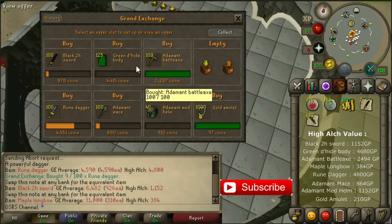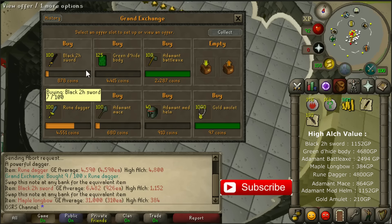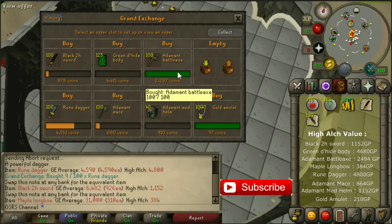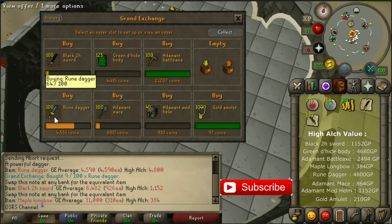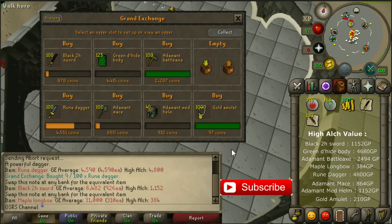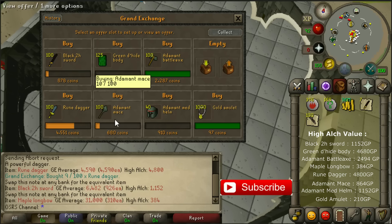If not, just buy the armor parts or weapon parts cheap on the Grand Exchange. Here you see a couple of examples: you can go for steel platebodies, adamant platebodies, rune axes — those also work great — adamant full helms, mithril longswords, and more weapons and armors like that. Just try out some armor parts and normally these should work fine and will give less loss than gold amulets and maple longbows. But armors and weapons are buying slowly on the Grand Exchange, so keep that in mind.